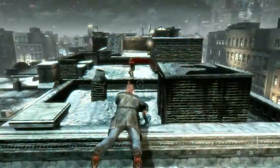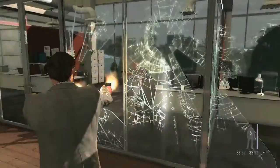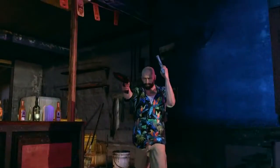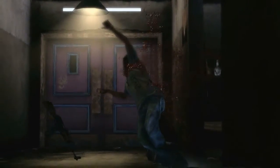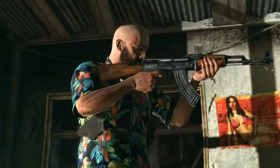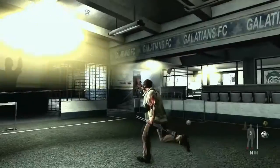Max's trademark dual wield is back. Carry identical SMGs, pistols, or a varied loadout — use, for example, a sawed-off shotgun in one hand and a pistol in the other. Some combinations provide a devastating amount of firepower. The animation system compensates for the weight and recoil of each weapon, even going so far as to shift Max's balance as he carries a long-arm weapon while shooting a pistol with his other hand.